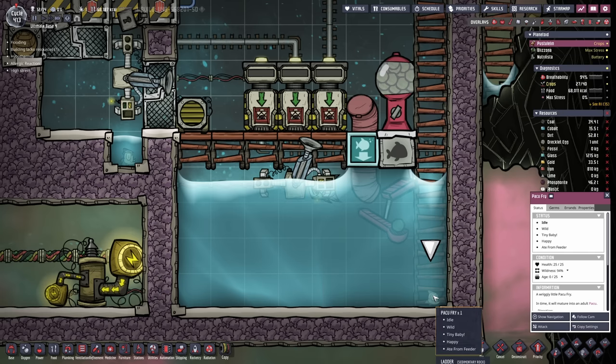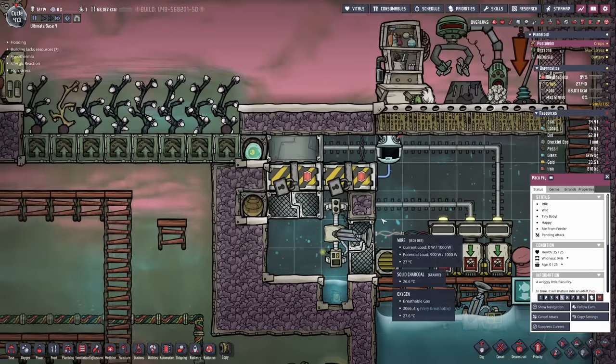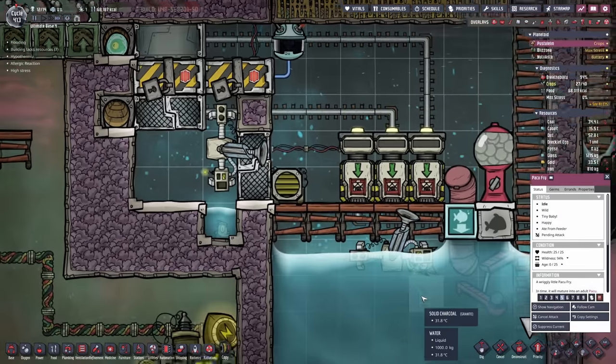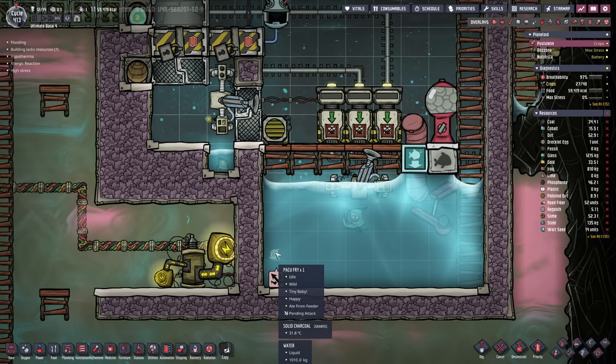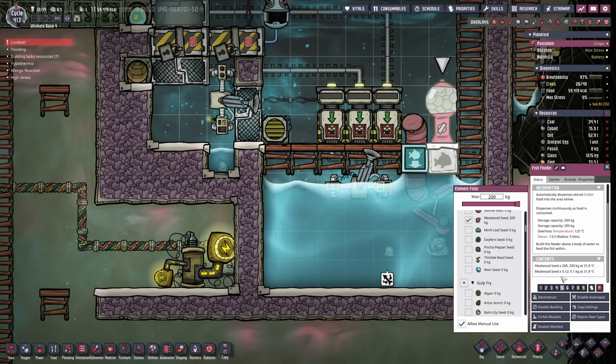It looks like we have the second pacu fry in the joint. This is still a wild egg, so I kind of want to kill this one off and wait for the egg that our tamed pacu laid. I also changed the diet to mealwood seeds.